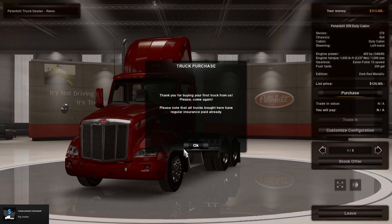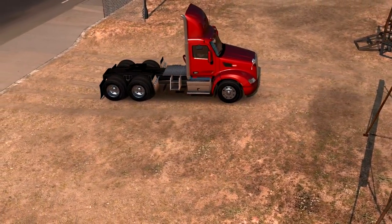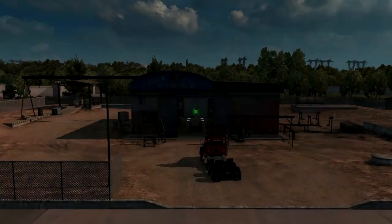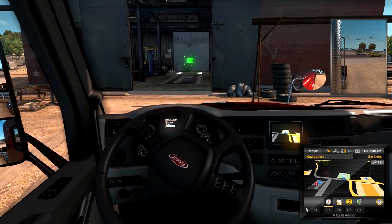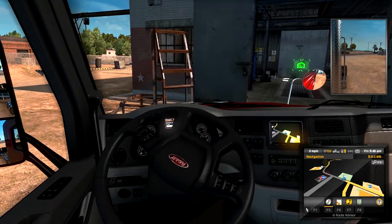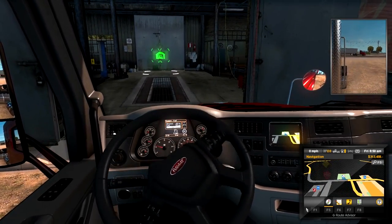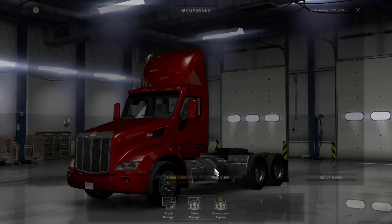We purchased our first truck - got an achievement! All trucks bought here have regular insurance already paid. It's taken us straight to our headquarters where we have our first truck. What a beauty, it looks lovely! I'm going to buy the basic spec Kenworth as well and employ someone to drive it so I can make money on the side. My controls are working which is good, though the steering feels a bit weird. Here we go into the garage.